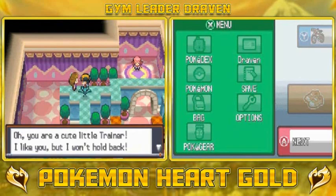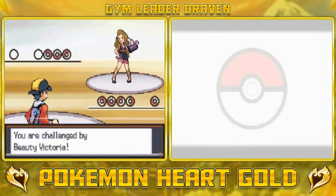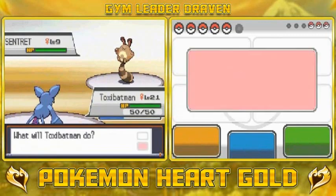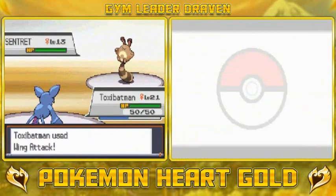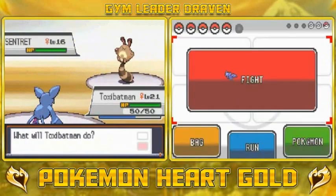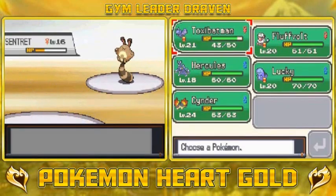The trainer says: 'You're a cute little trainer, I like you, but I won't hold back.' We're going up against Beauty Victoria - she comes out with a Clefairy and we are vastly overpowering her. We're just gonna destroy it with Toxic Batman. We try out the new U-Turn move and Toxic Batman comes back.